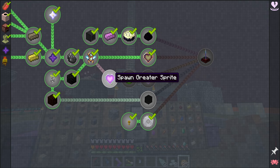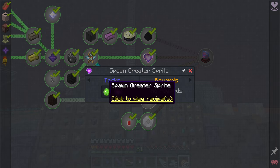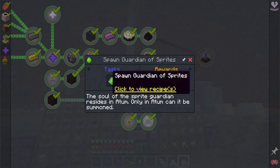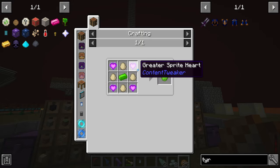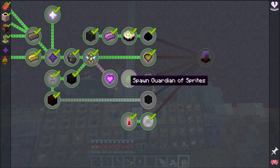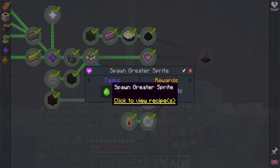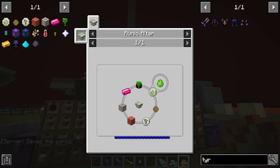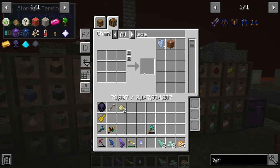The first quest is to spawn the Gritter Sprite — we craft a spawn Gritter Sprite egg, kill it, and receive the Gritter Sprite heart as a reward. The next quest after that requires the spawn guardian of sprites egg, which needs four regular eggs, one terror steel, and four greater sprite hearts. So we're going to have to spawn four greater sprites to get those hearts and craft that egg. One nifty feature of the runic altar is that any runes used are not actually consumed, so we only need one rune of earth and one rune of pride.